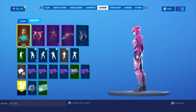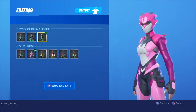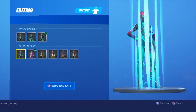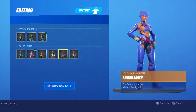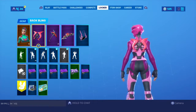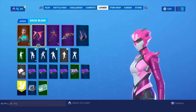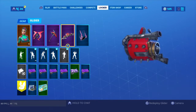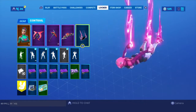New combo — this time with the Singularity skin. You can only get Singularity if you collect 94 fortbytes, and you get additional styles at 95 and up to 100. There's a color variant for Rex, Drift, Durr Burger, and Tomato Head. This looks kind of good with the Season 9 stuff. The Vendetta back bling you can only unlock if you have the data for it, and the glider you can only get from the Season X battle pass.